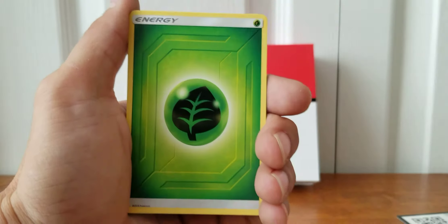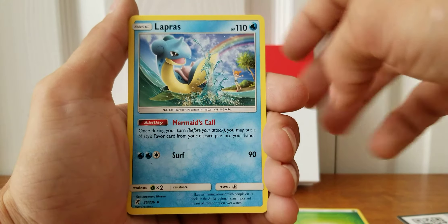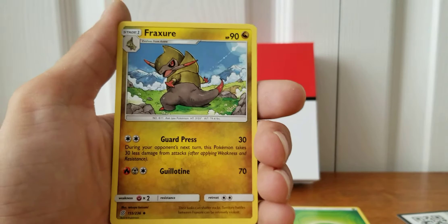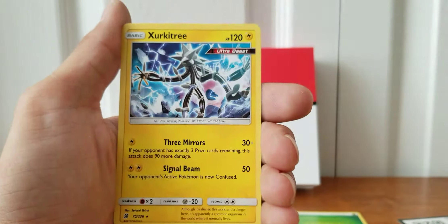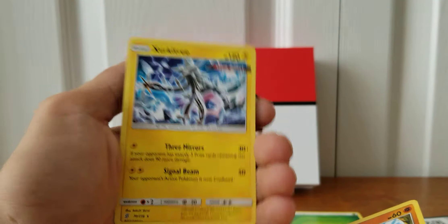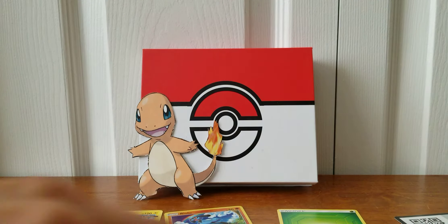We have Munna, a Leaf Energy, Lapras, Relicanth, Fraxure. Our Reverse is a Riolu under the rainbow. And we have a Zygarde, Ultra Beast, non-holographic card. That is just fine — we'll take it.